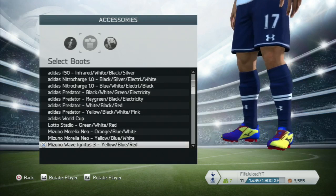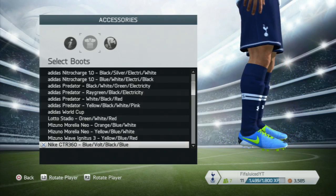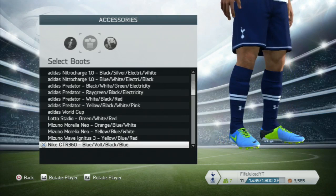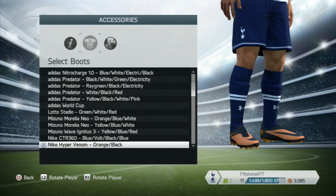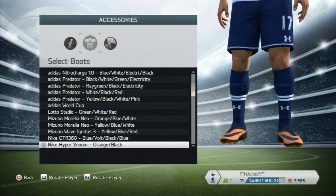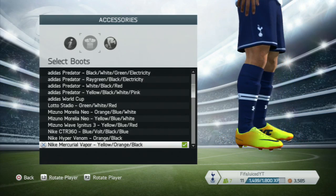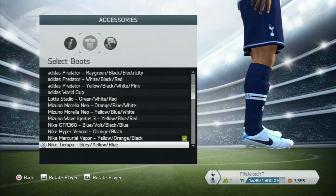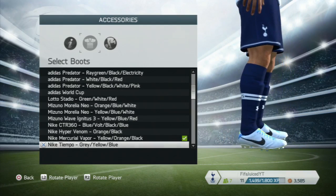Then the Mizuno Wave Ignitus 3, which I don't really like. We move on to the Nike CTR 360s, which look very nice, then the Nike Hypervenom — lovely boots — the Nike Mercurial Vapor, which are also pretty smart, and the Nike Tiempos, which also look very nice.